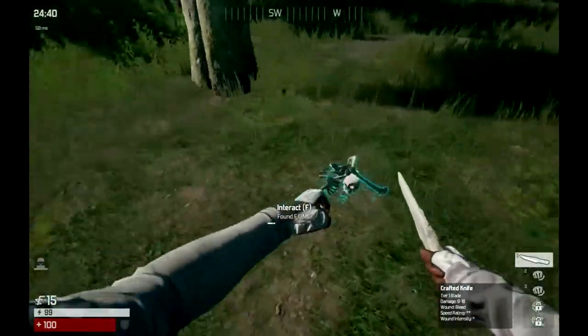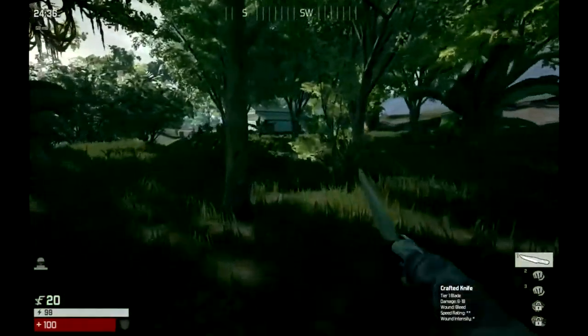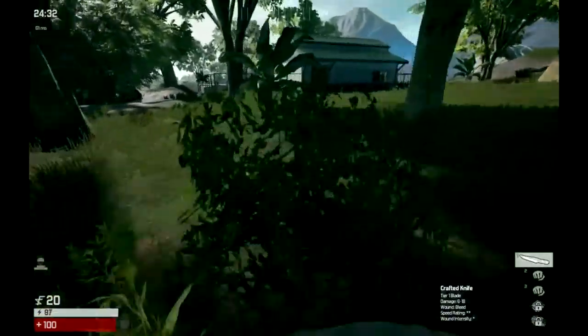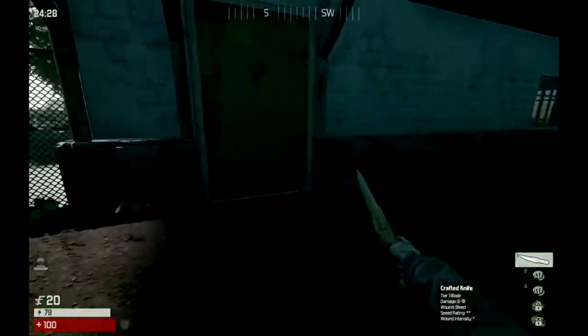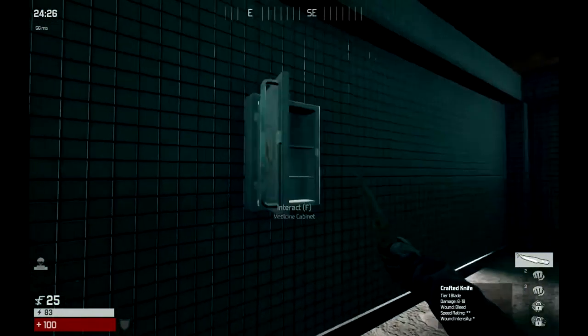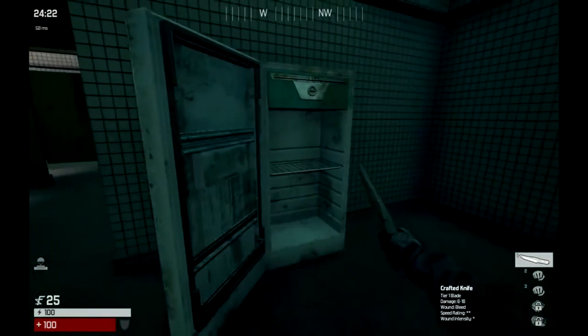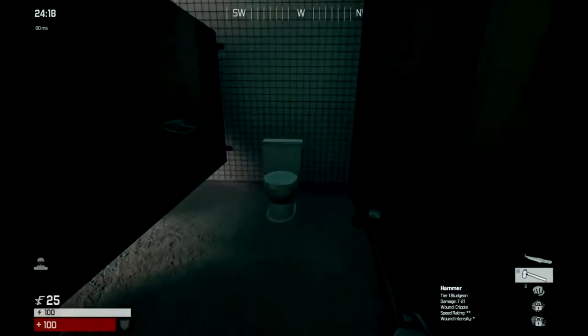So quickly I just make a knife. Even though this is a bludgeon spec, I really like to have a melee weapon at the start just in case I find someone to fight, because you can make an axe, a spear, a knife — but you can't actually make a club or something. The sticks and stones don't count as bludgeon anymore, they just count as crafting materials, which is basically nothing.